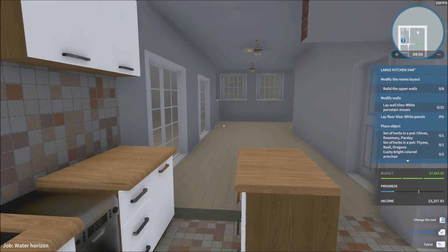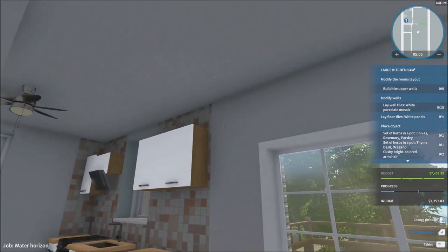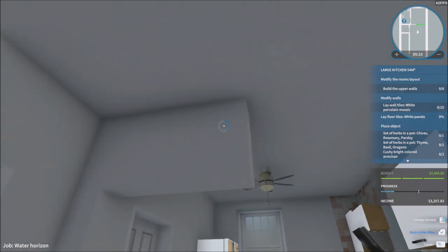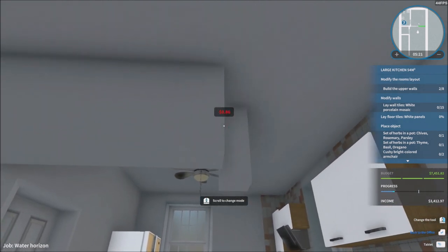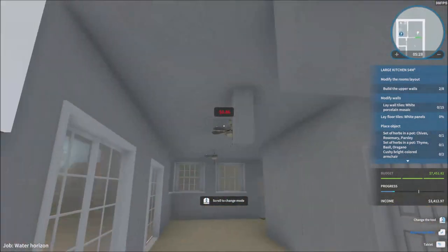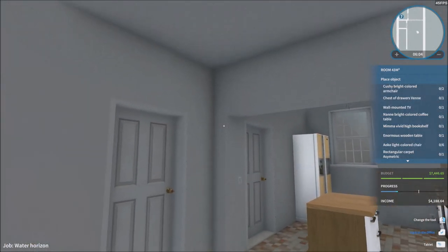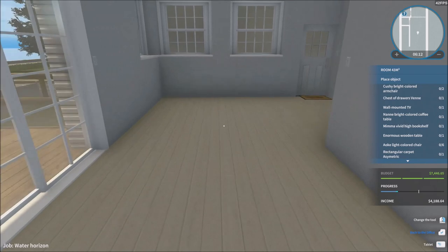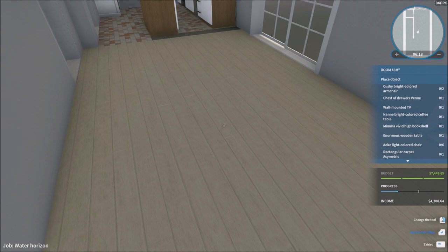Modify the rooms — we need to build eight upper walls just like this. They want these upper walls built, so we can do that. I'll follow their lead. All the walls are done. They don't need me to repaint, which is already saving me a lot of time. Let me get all these objects in.